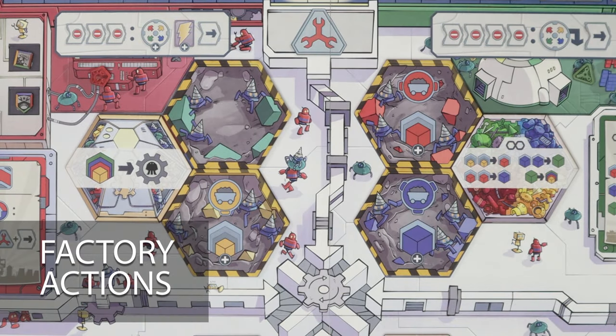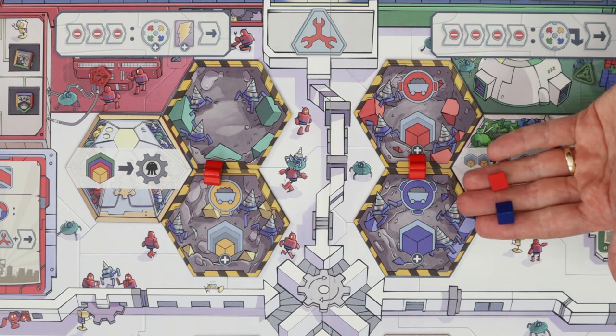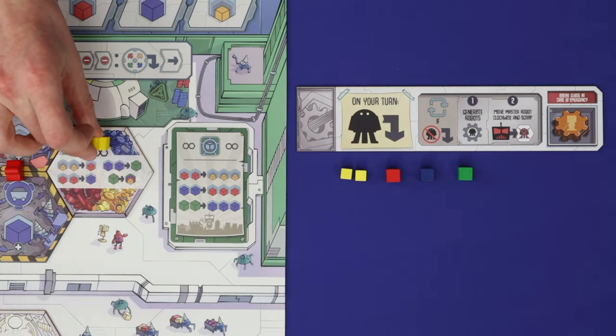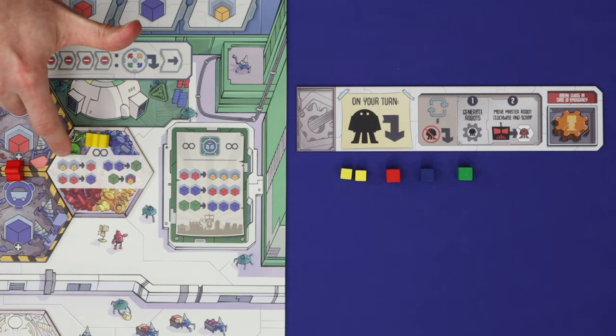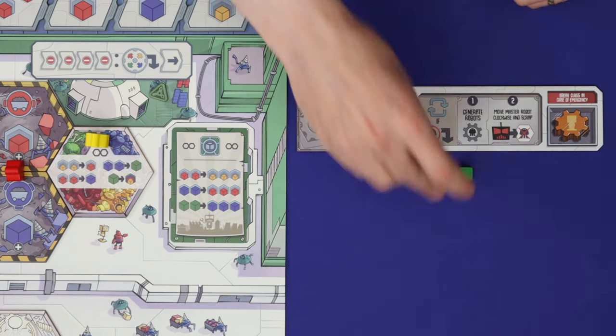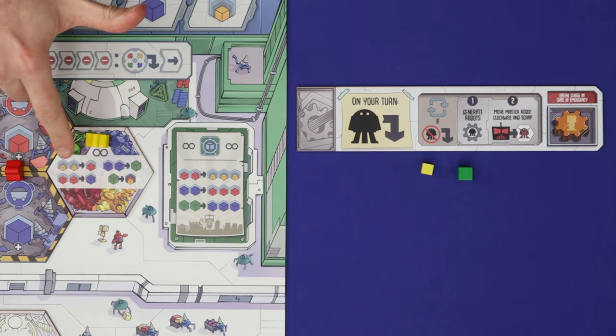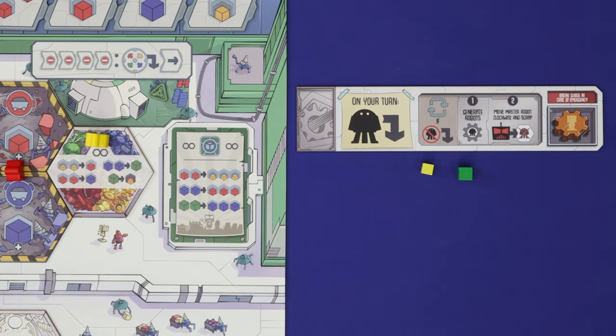The four mine factory spaces each give you a scrap cube in the matching colour when activated — one line for each of the four colours. The converter space lets you perform as many conversions as you'd like, optimising the colours of scrap cubes you hold. You can spend two yellow cubes to gain a red, two red to gain a blue, two blue to gain a green, or one green to get any single cube of another colour. These are one-way conversions but you can perform as many as you like.